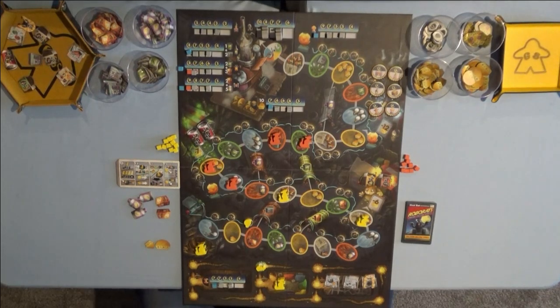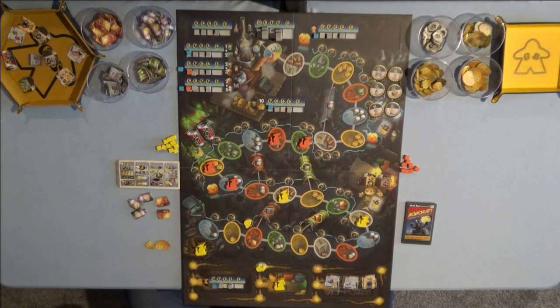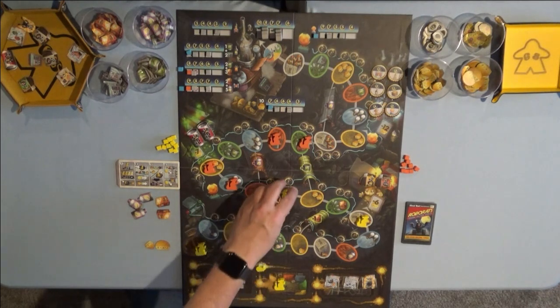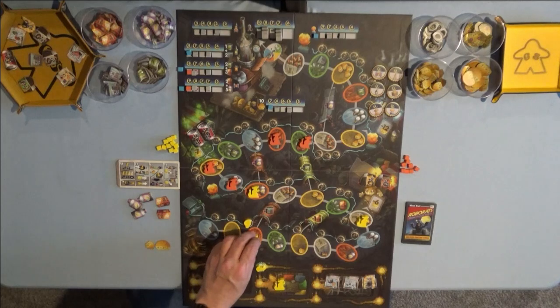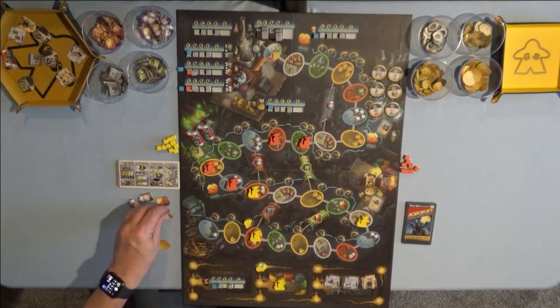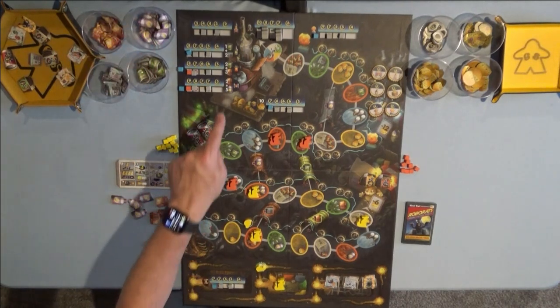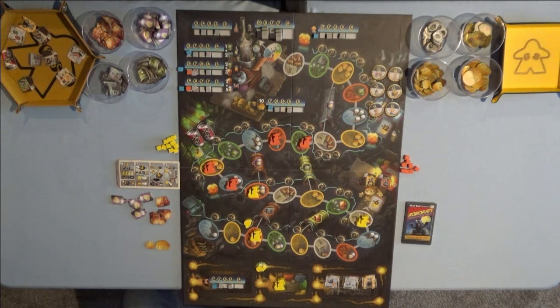It's my turn to move. I still need resources so I can start building my thrusters, my cargo bay, and my capsule. I'm going to move one here and three spaces here. I'm going to collect two baking soda because I'm right at the light string, and one vinegar. So that gives me four of each — I need one more of each. And then three tin cans and two calculators in order to purchase everything I need to build a complete rocket ship. That ends my turn.